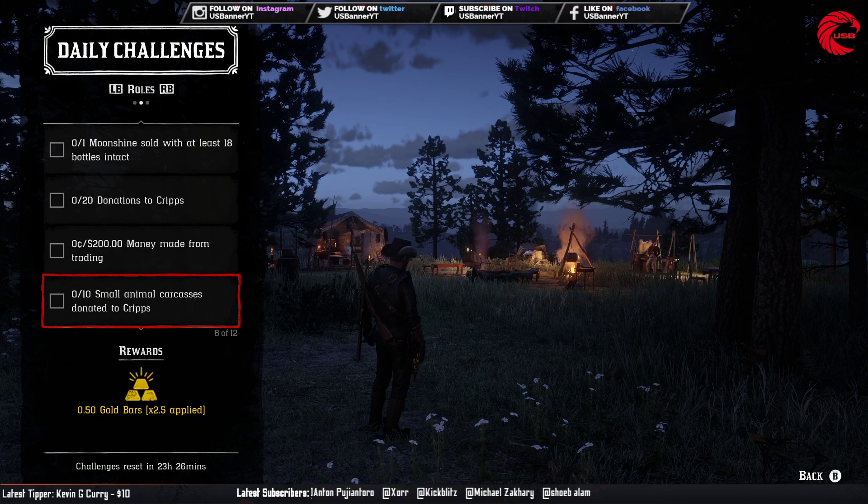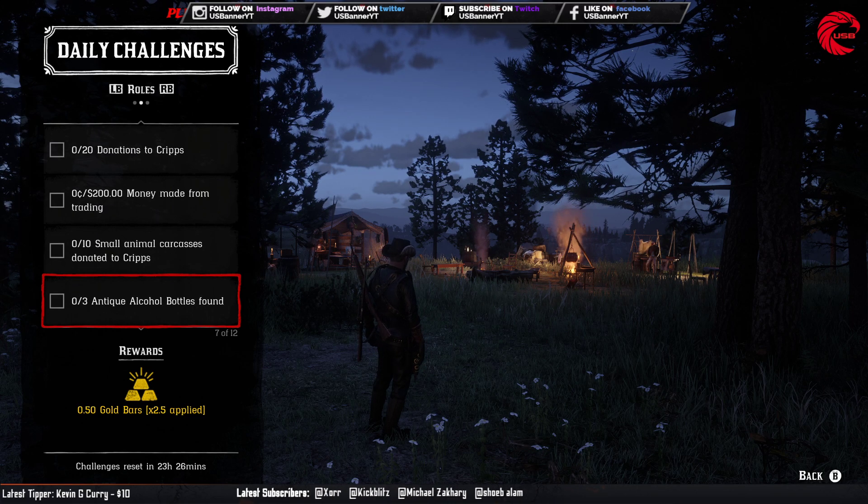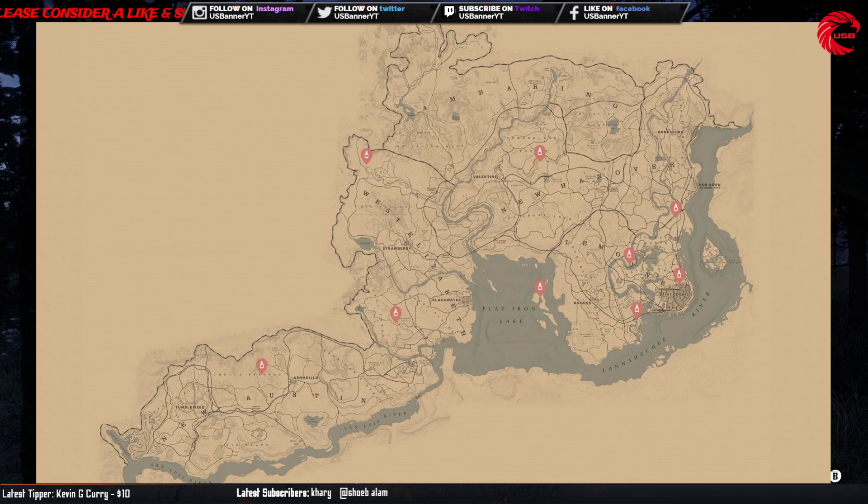Antique alcohol bottle found: you have to find antique alcohol bottles. Here are all the alcohol bottle locations for today, 15th June. Go to these locations before 12 AM global time and you can get all the alcohol bottles.